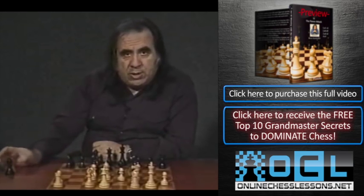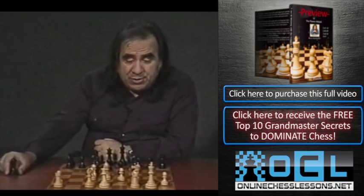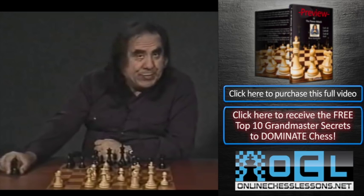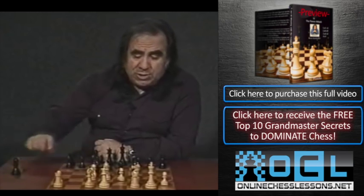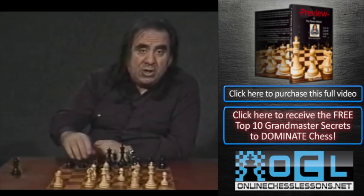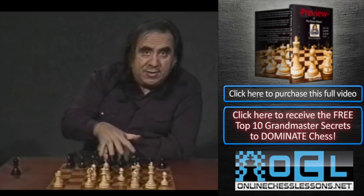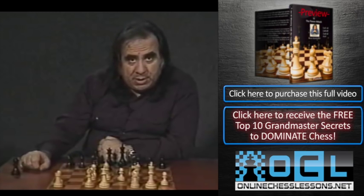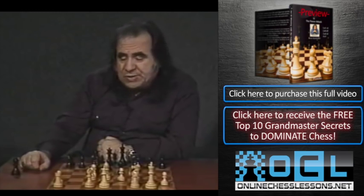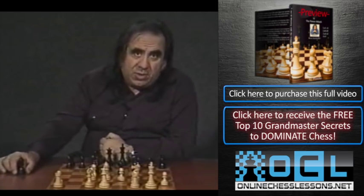The hazard of the position is that if it opens, white has two bishops and a strong center. But we want to make it a closed center. If the center closes, then we have knights versus bishops, and knights are better pieces in closed positions. If you watched the King's Indian tape, you can see more examples of those kinds of positions.